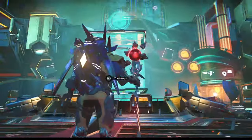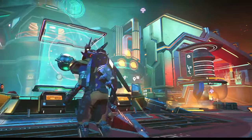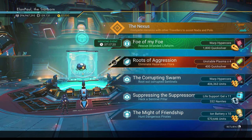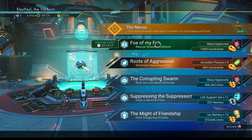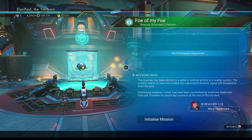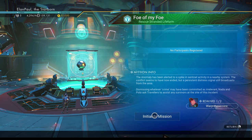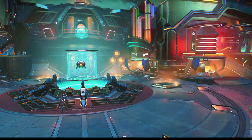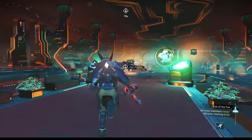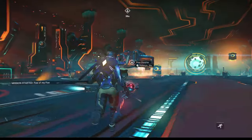Let's get this anomaly video going. As you can see, you get the bluish icon at the very top indicating there's a special mission available along with the other three on the side. Let's see what the Nexus has in store — 'Foe of My Foe.' We're going to rescue a stranded life form. My prizes are the Warp Hyper Core along with 1800 Quicksilver, and it's also going to give you 400,000 units. Let's initialize the mission and start it.